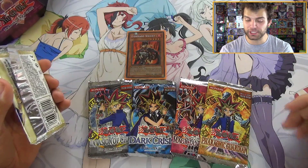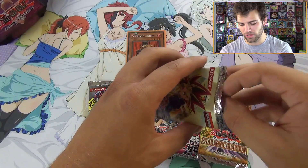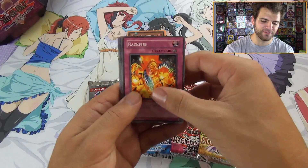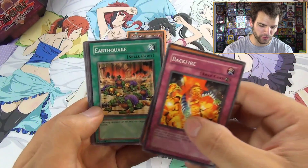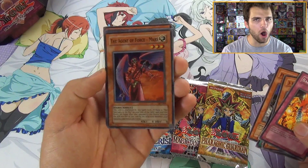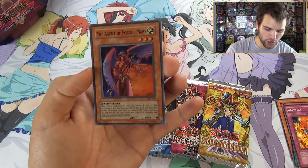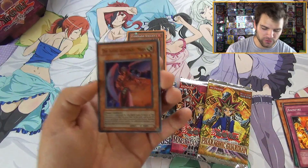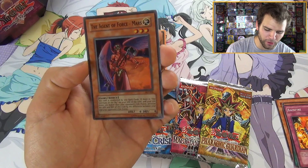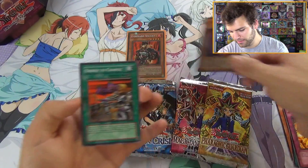We've been getting pretty unlucky with our tins lately. We really hope to get at least one foil — that would be nice, two would be incredible, three would be pretty godly. Just at least one though. From Ancient Sanctuary we got: Backfire, Three-Hump Lacuda, Earthquake, Piranha Army — and starting strong with a super rare: Agent of Force Mars! It's been a while since I've seen this guy. He has three stars, zero attack, and is unaffected by any spell cards.